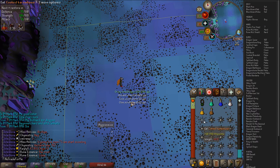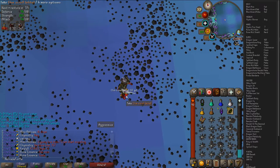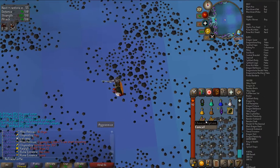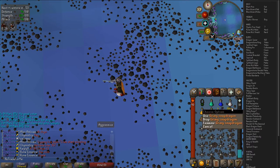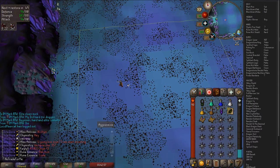Second Skotizo kill - I had to drop the elite because it needed a dragon spear. But we picked up another elite clue, a hard clue, four ancient shards, and 20 snapdragons - pretty awesome. This is a pretty good kill as well.